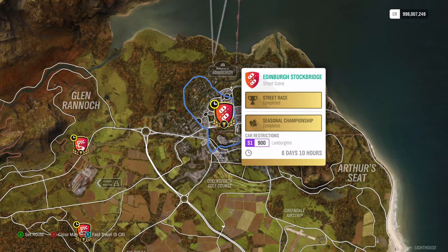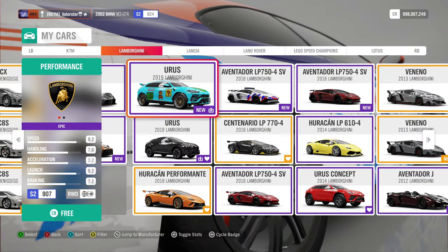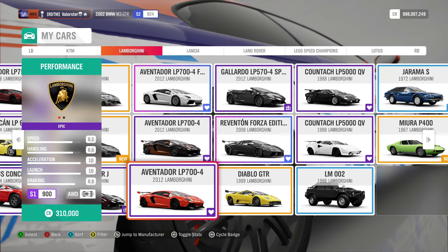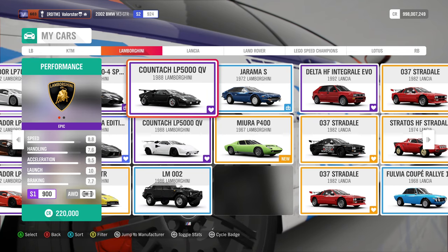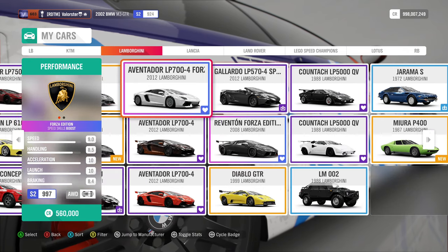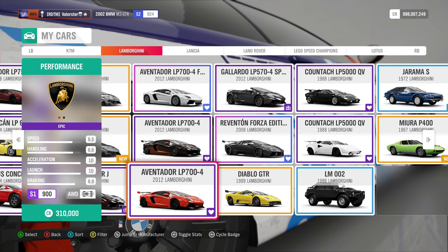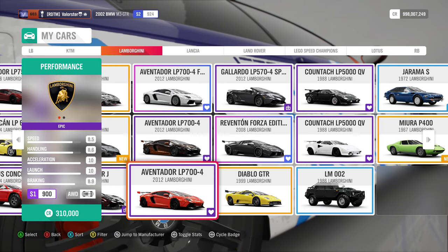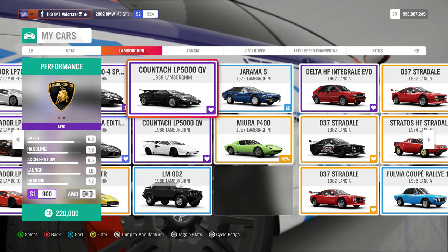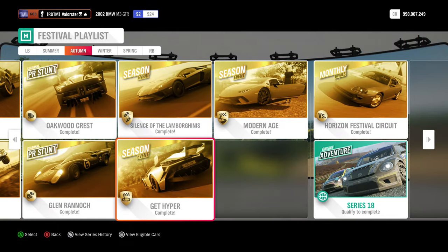Then we go to Silence of the Lamborghinis — we need a Lamborghini at S1 900 in a street scene. I have two cars tuned for that: the 2012 Aventador and also the Contage in S1. The difference is the Contage has a little less acceleration but handles corners better, while the Aventador is faster on acceleration but handles corners a little less. It's basically what you prefer. I used both and they both did well. The car you win for that is the Veneno.